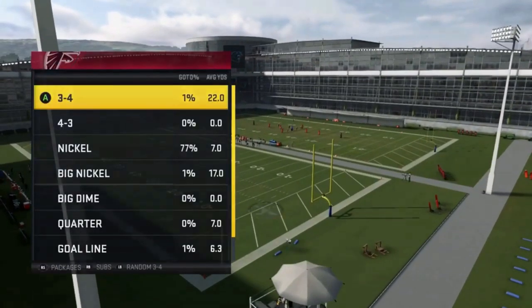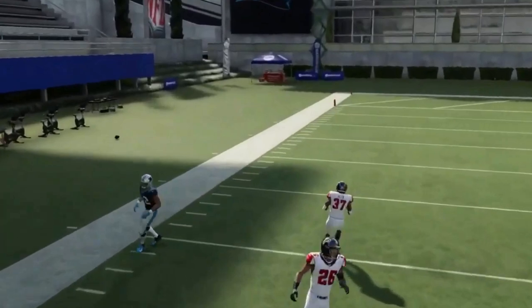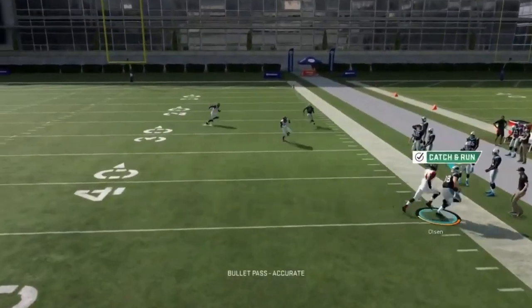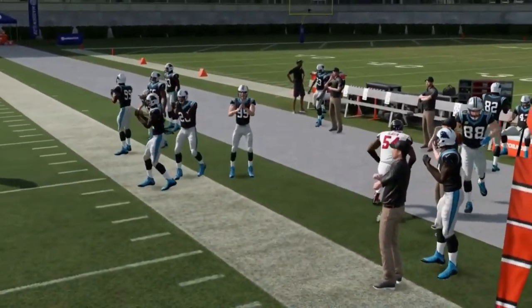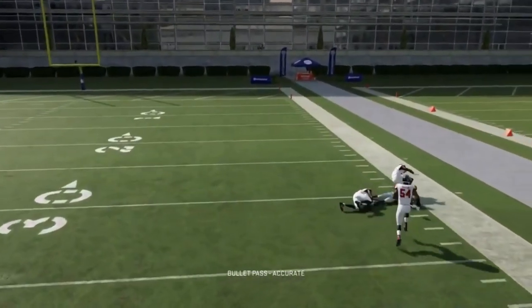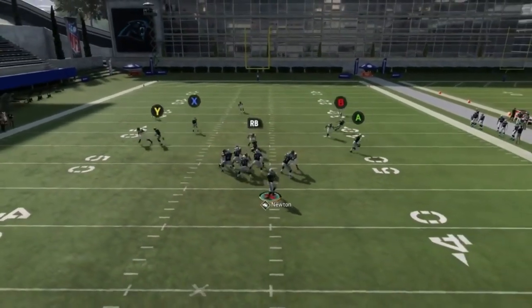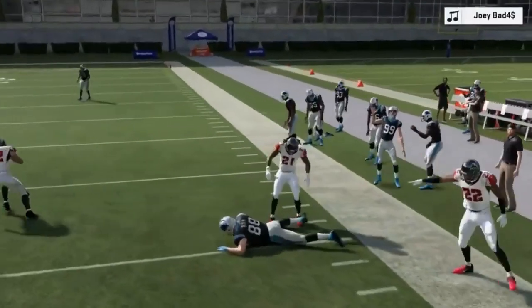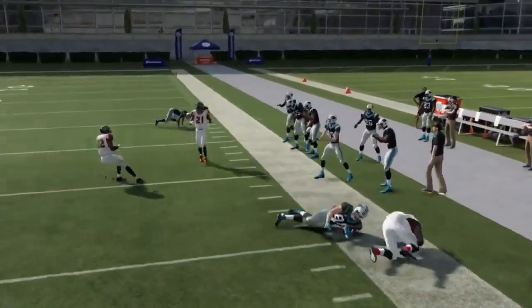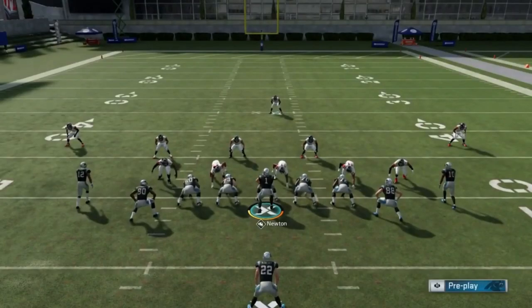Next, the bench play. These outside routes get open against cover two, cover three, and even cover four. You also have out routes that get open. It's one of my favorite plays this year — very consistent. If they chip off the deeper route, take the underneath catch and run all game. I'll definitely be running this one a lot.